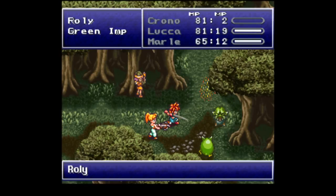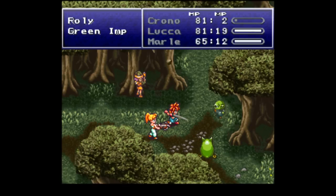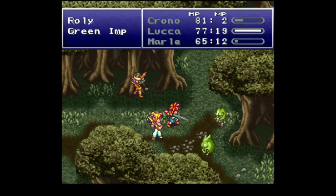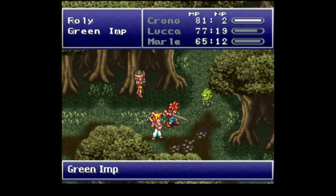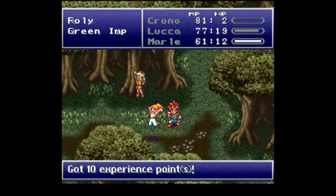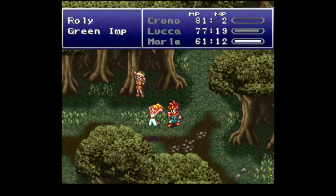We're gonna take out these monsters. The thing is, Marle and Lucca are mainly more magic-oriented — their attacks are pretty weak. So once you learn some better techniques with them, they will be much more of an asset to the party.